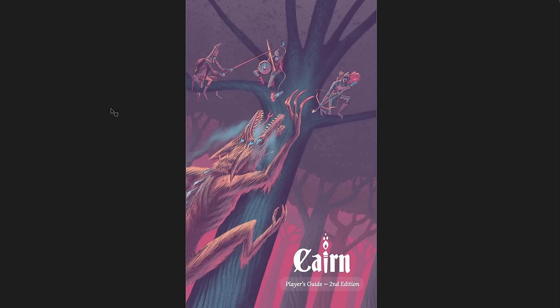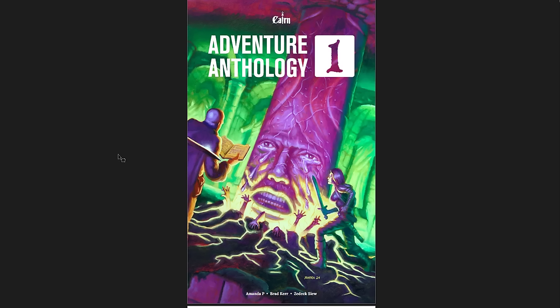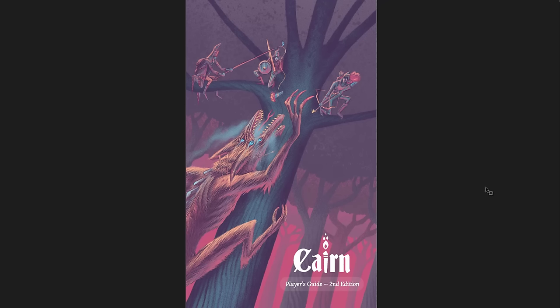Here's what we're going to look through today. We're going to look through the player's guide, which is the second edition — 88 pages in the PDF. We're going to look at the warden's guide, which is 192 pages — just amazing, full of great advice and great tables for building your own adventures. It's not like a standard GM's guide or DM's guide; it's really a good adventure campaign monster creator. Then I'm going to go through two adventure anthologies, plus Trouble in Twin Lakes, which is a single adventure — adventure series one for Cairn second edition. It also came with a screen and two character sheets.